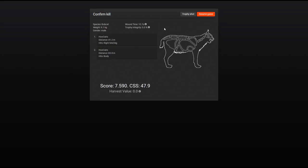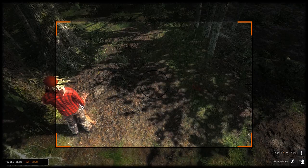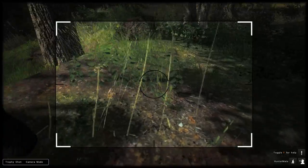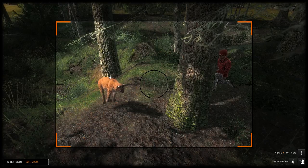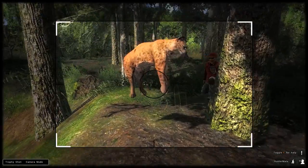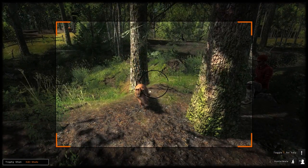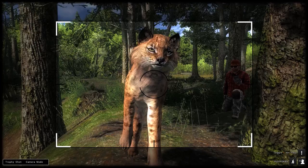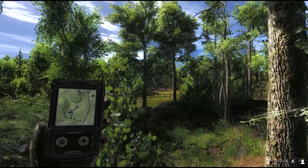A 9.1 kilogram male, scoring a lot lower. Always pull your trophy into the sun if you can. Just beautiful — a shot from the front. The common bobcat, very nicely done. So this is Settler Creeks — a short session here.